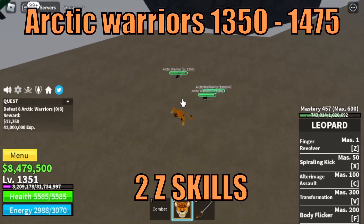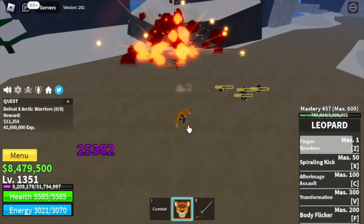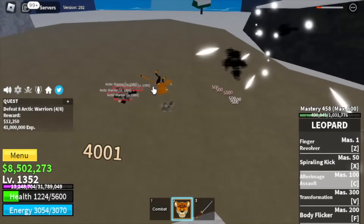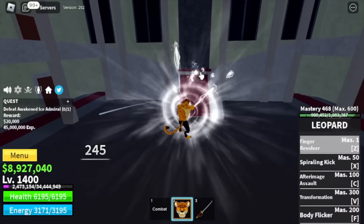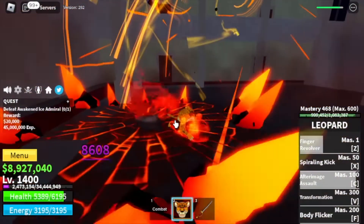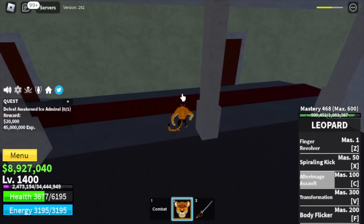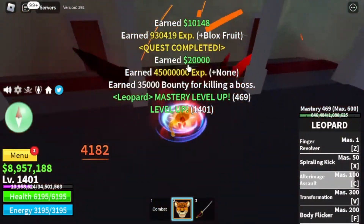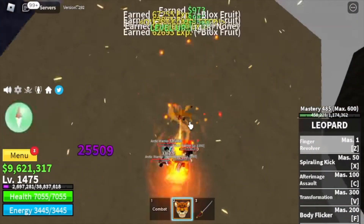Next island is the Ice Castle. Target is the Arctic Warriors until 1475. Check this one Z skill — almost dead. At 1400 you can defeat the Awakened Ice Admiral, but I don't suggest this. You can do wall strat with this boss — yes, it is possible. But I suggest going back to the Arctic Warriors. Grinding there is faster and the damage you inflict is still very high. We're leaving here at 1475.